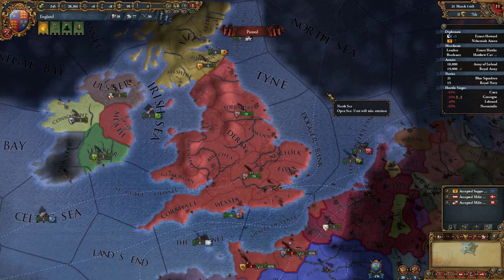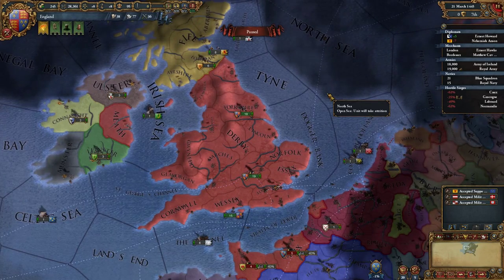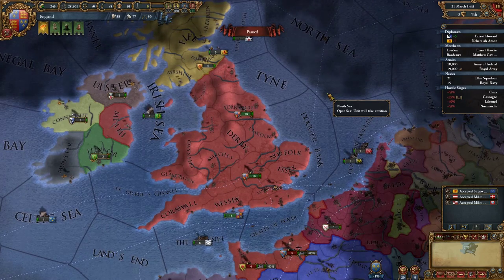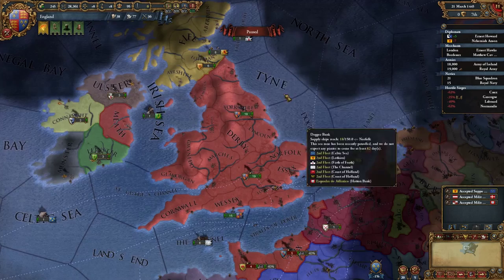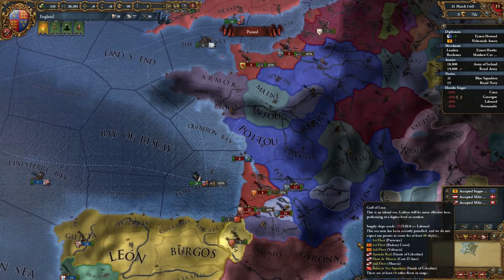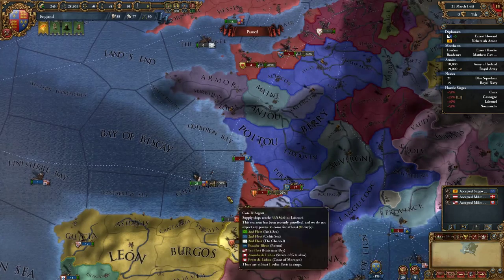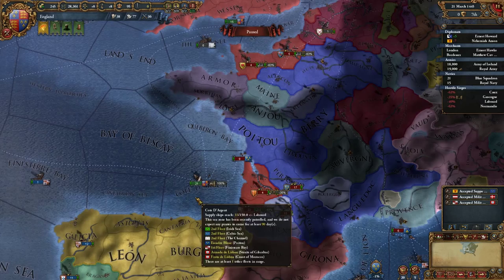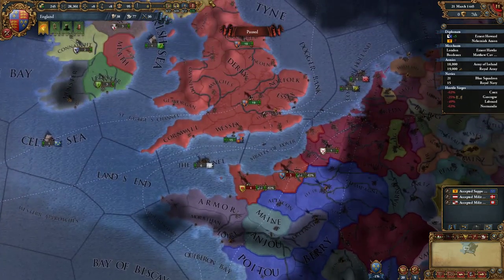Hello there guys, it's me on Stable Voltage and welcome to the second episode of Europa Universalis 4. We're playing as England this time and trying to form the British nation. We're still at war with France in the 100 Years War but we've pulled all of our troops back apart from our ships, which are just blocking everybody in port, and we're essentially just going to let them go ahead and do their thing.